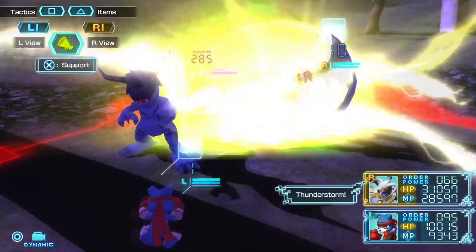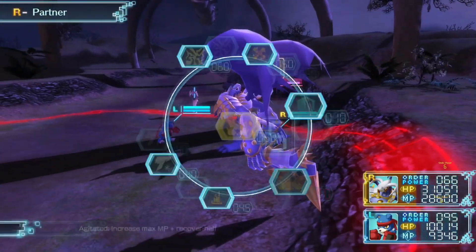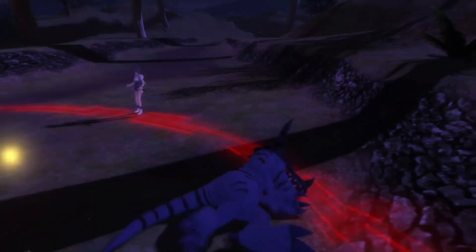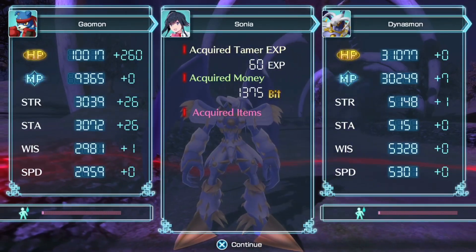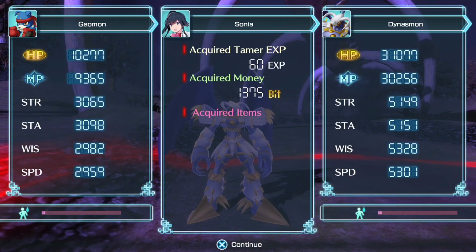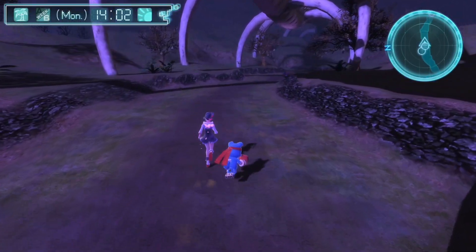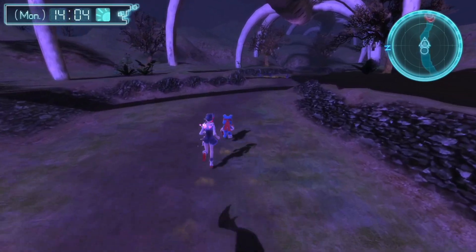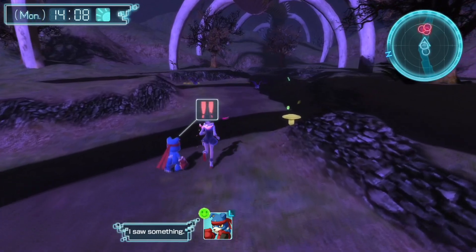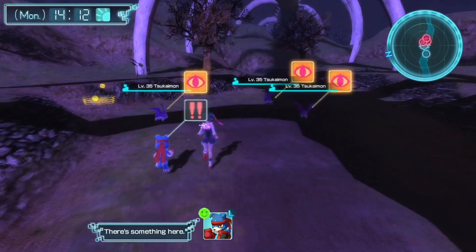I got that guard literally right on time. Alright, the Greymon — this one at least does not take too long to kill. Oh, that's unfortunate — he only gives 26 to Strength, Stamina, and HP. That's not gonna work then. The WarGrowmon might be our only option, which is annoying. Decisions, decisions.